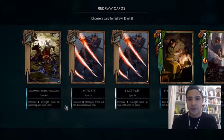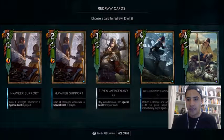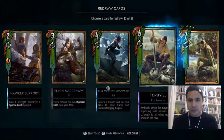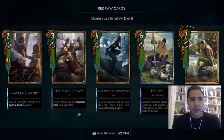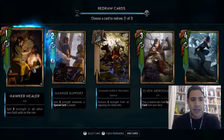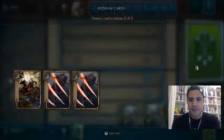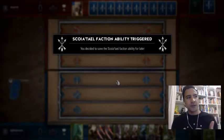Let's get into the mulligan. I like to have a good look before I discard anything to see exactly what I've got — go all the way and check what golden legends we have. We've only got one at the minute. The next thing I'm looking for is elven mercenaries; one commando, two commandos is good as well because we can bounce things back. I don't want a Hawker Support and I don't want a Hawker Healer. We've still got quite a lot of magic here, so I think we're going to get rid of one tremors.